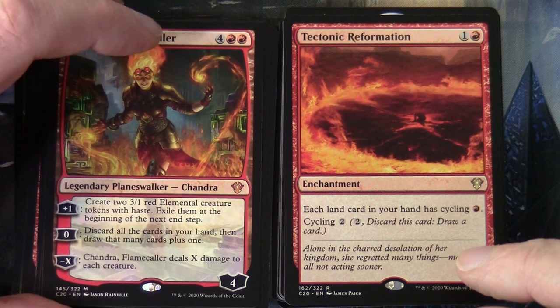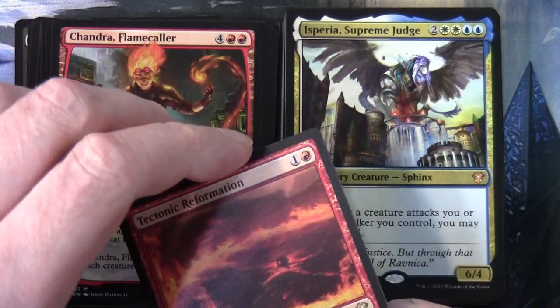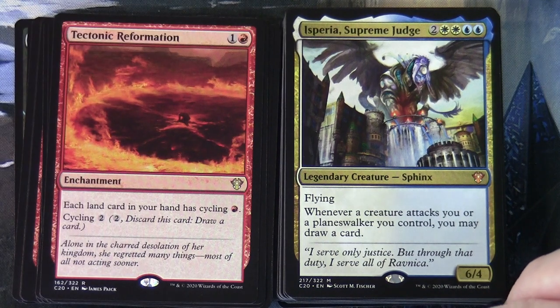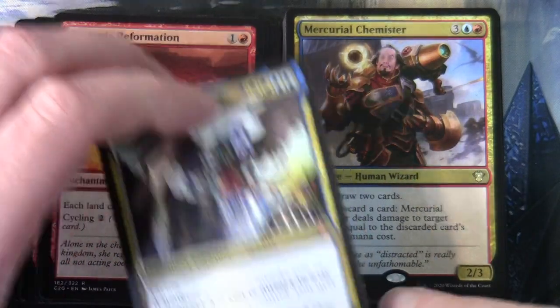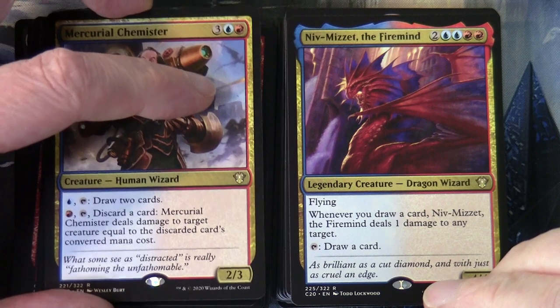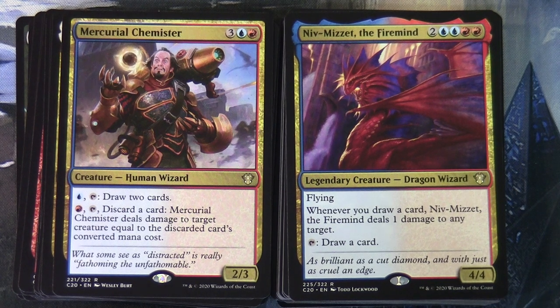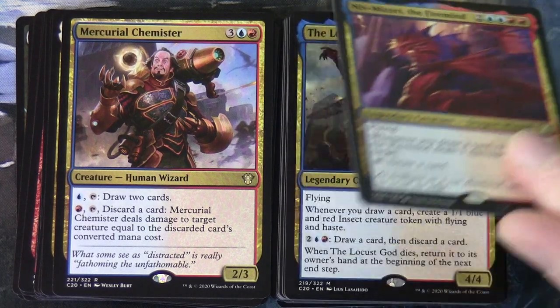Tectonic Reformation at one and a red enchantment: each land card in your hand has cycling for red. Cycle for two. Isperia Supreme Judge costs two and two white and two blue as a legendary creature Sphinx 6/4 with flying: whenever a creature attacks you or a planeswalker you control, you may draw a card. Mercurial Chemister at three blue-red is a 2/3 Human Wizard: blue-tap, draw two cards; red, discard a card, Mercurial Chemister deals damage to target creature equal to the discarded card's converted mana cost. Niv-Mizzet the Firemind at two and two blue and two red is a 4/4 legendary creature Dragon Wizard with flying: whenever you draw a card, Niv-Mizzet deals one damage to any target, and tap to draw a card.